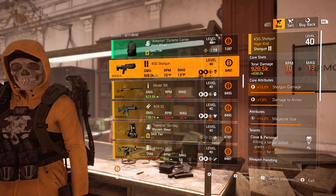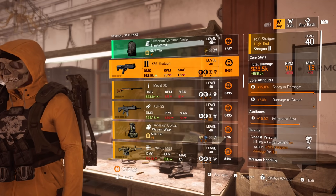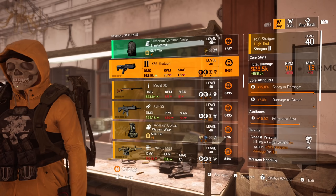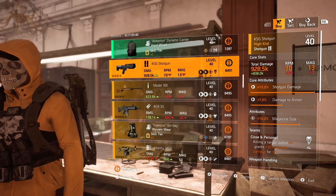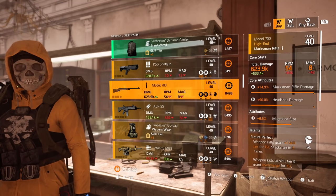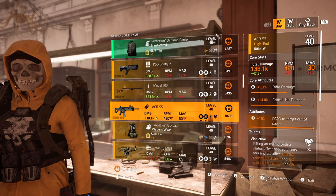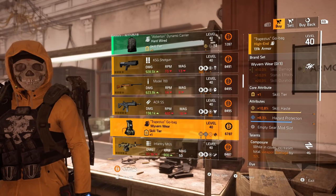Moving on to the high ends, we have a KSG shotgun with close and personal and max shotgun damage. This is a good must buy — all you have to do is re-roll the mag size off for damage to targets out of cover, then optimize the damage to armor and you're good to go. Killing a target within seven meters grants you that thirty percent weapon damage. Next up we have a Model 700 with future perfect and mag size but nearly max marksman rifle damage, an ACR SS with max damage to targets out of cover and vindictive, and a Wyvern backpack with composure, skill haste, and hazard protection.